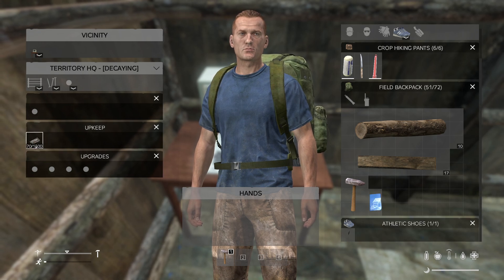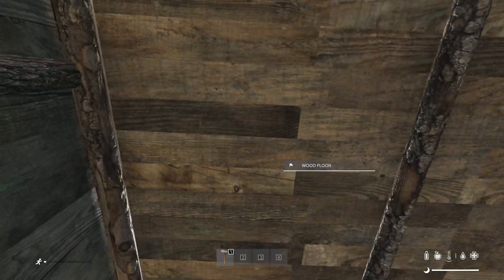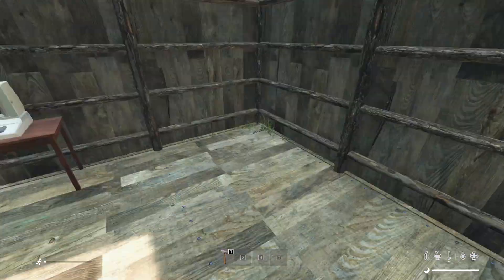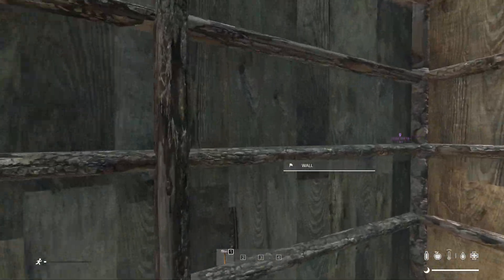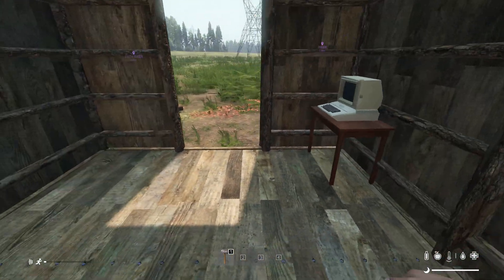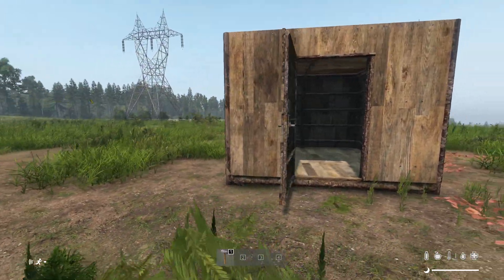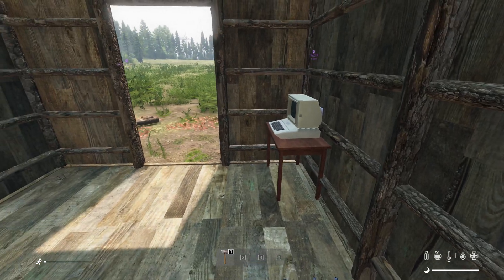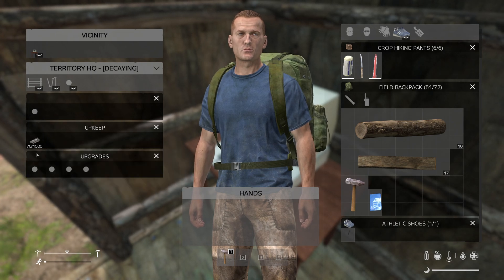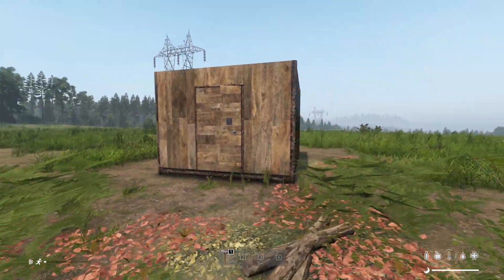Put nails inside your base. Every panel, now that it's coded up, is one nail every 24 hours that it will use up. So this is one, two, three, four, five, door is six, seven. To live in this will cost me seven nails every 24 hours. If I don't have the nails in, the base and all my loot will despawn. The bigger you build your base, the more nails you'll need. You can put a maximum of 1500 inside the computer. And that is base building.